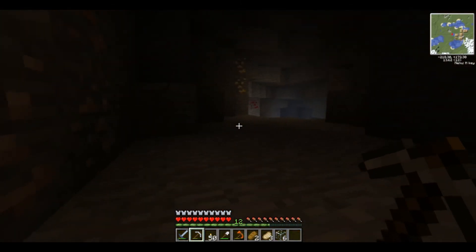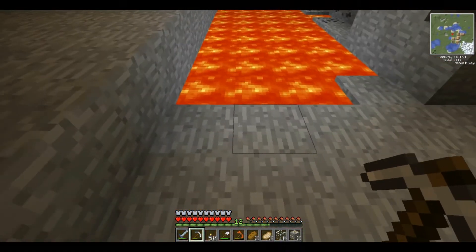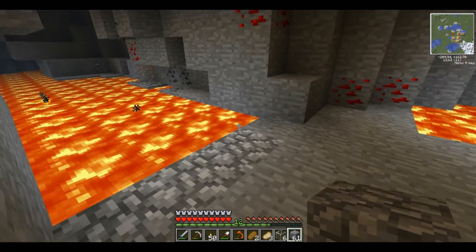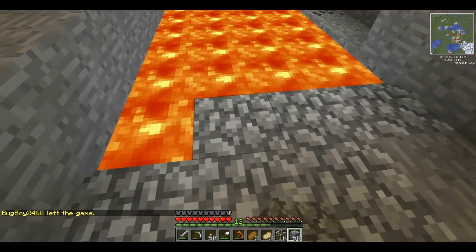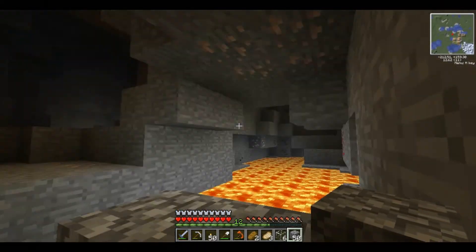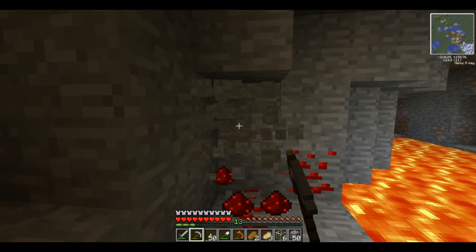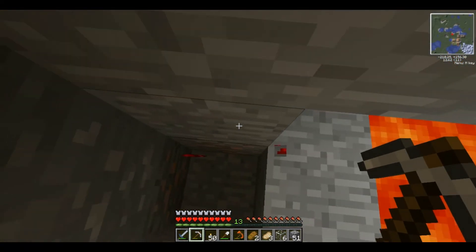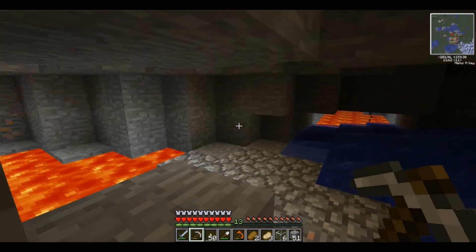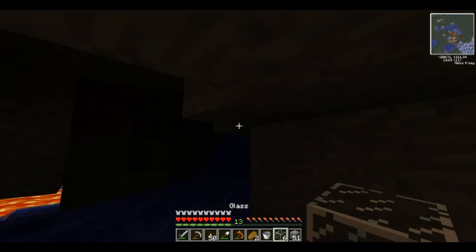Carry on. First things first, start blocking off lava — I do not want to end up falling in that. Iron above me, get the redstone — I need a lot of that. Eventually there's some silver there. Redstone — nothing down there. I should raise that thing. Use this water to my advantage.